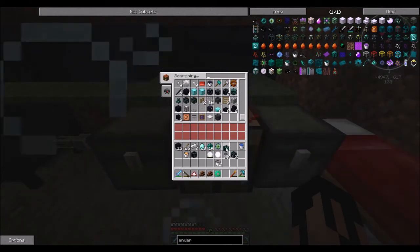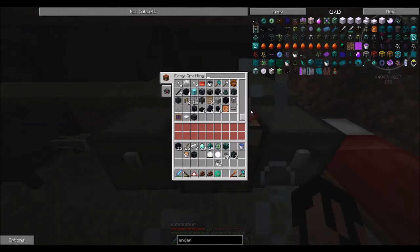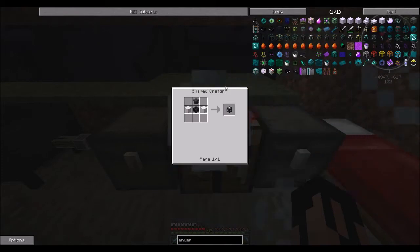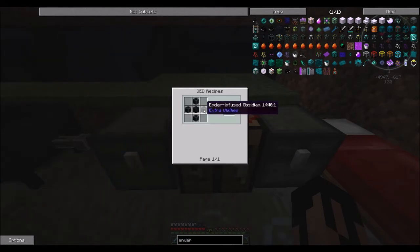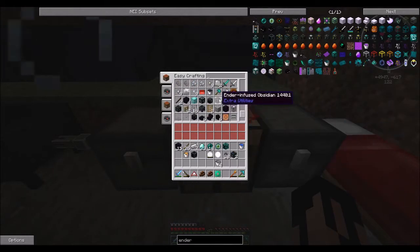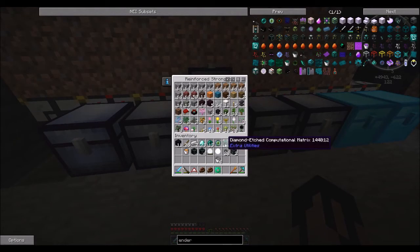We're also going to need one of these diamond etched computational matrices, which is necessary for our ender quarry. Let's also look at what we need for the world hole upgrade — quartz blocks and an ender quarry upgrade base, which will be burnt quartz and ender infused obsidian. We can grab the ender infused obsidian, and then we'll need a little bit more burnt quartz, since we used all that was in our inventory to make the computational matrix.